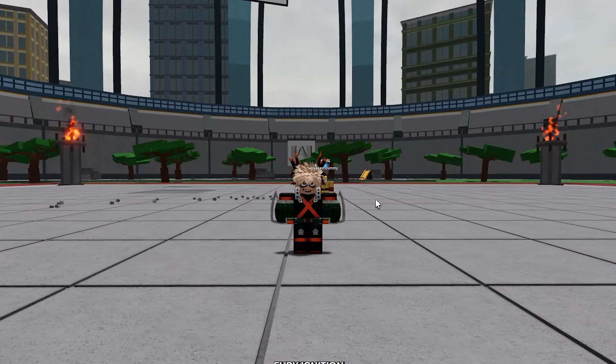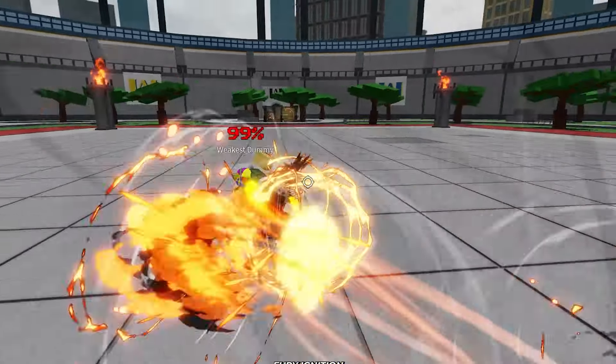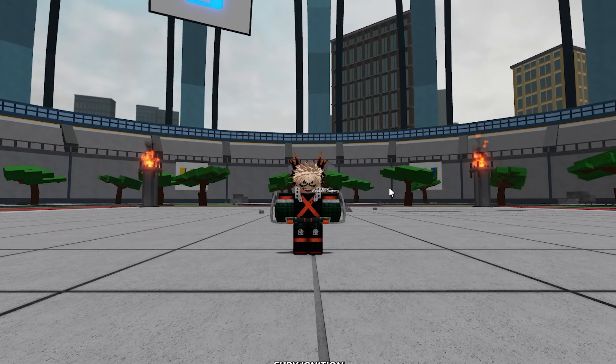The last move in his base move set is called Blast Catapult, and here's how it looks in the game — a little toss around. Now let's see how he spins people around in the anime.